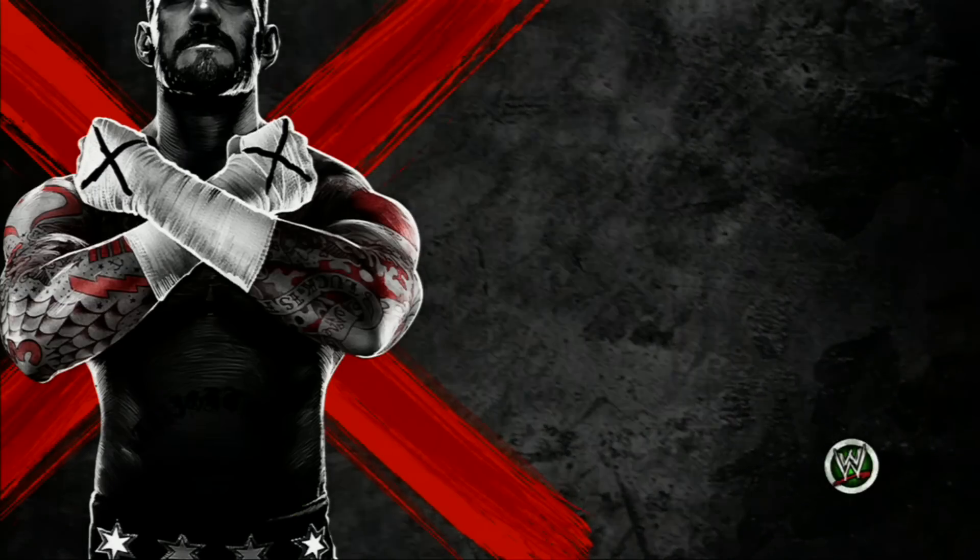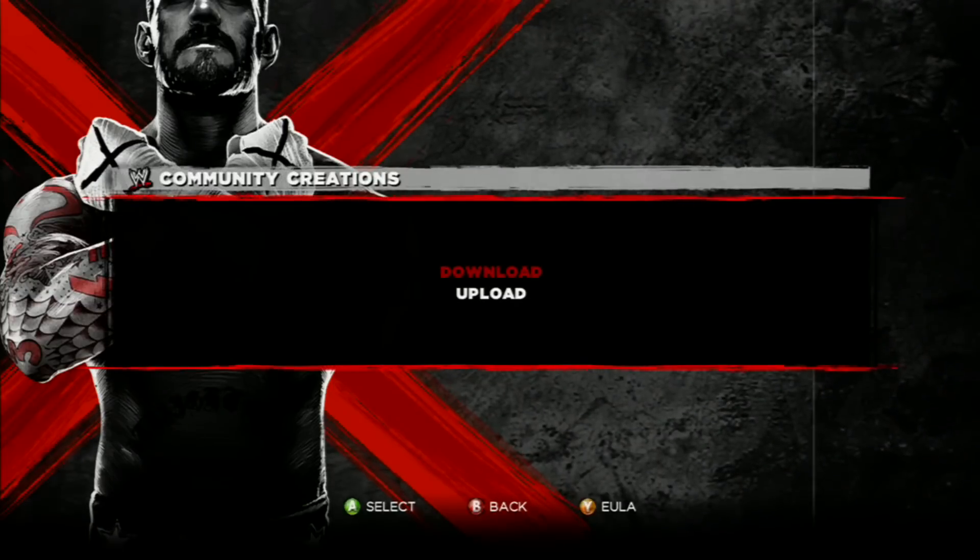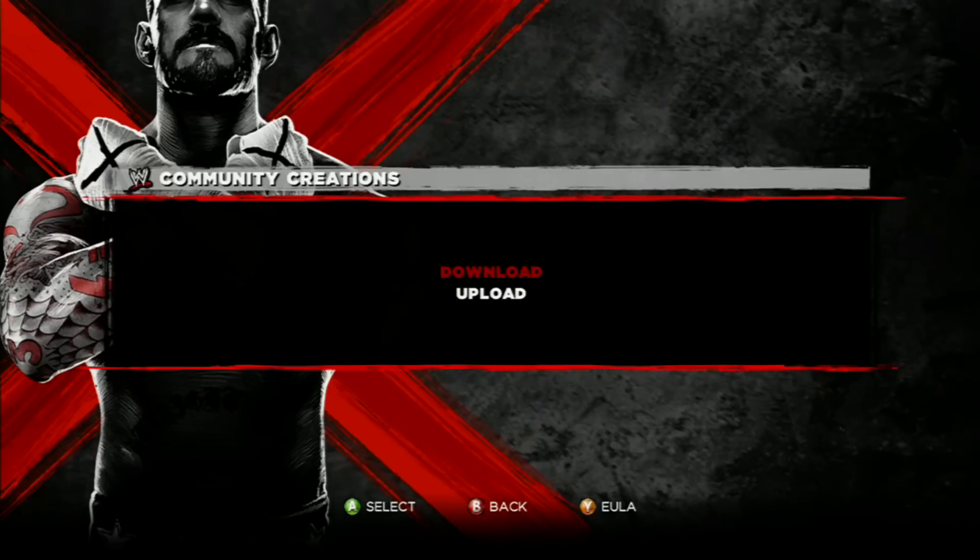From here you go down to Community Creations, and then you go to download — you download them. Equally, I'm assuming you have to be an Xbox Live gold member.